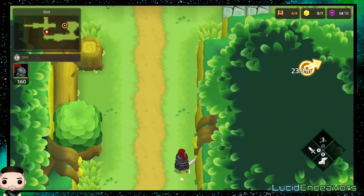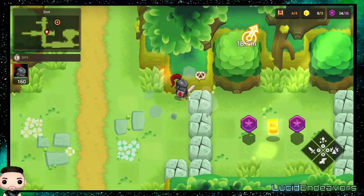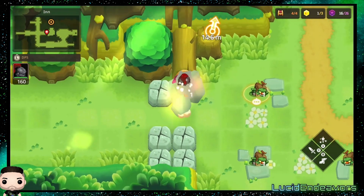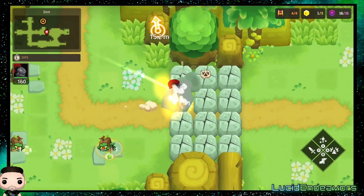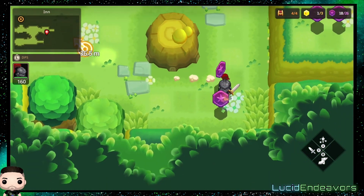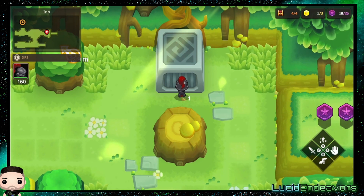You get different abilities throughout — right here I had a little drill ability to get through rocks, which I thought was great. The story is there — it kind of exists. I'm not going to lie, I'm not incredibly invested in the story, but I'm sure it's a good one if I actually paid attention. I'm just enjoying the gameplay itself — the puzzles, the boss fights. I would rate this game very highly.